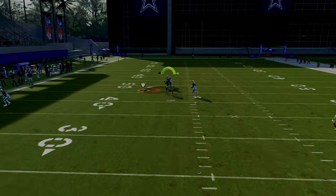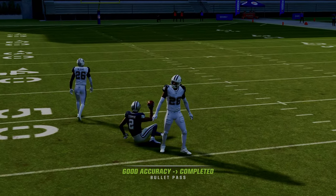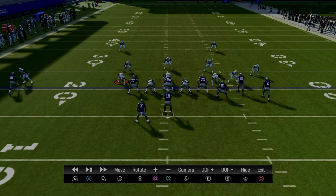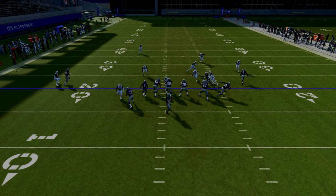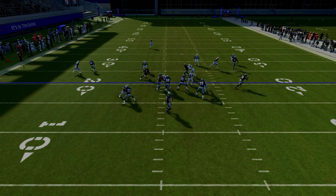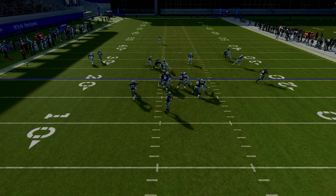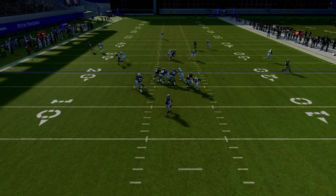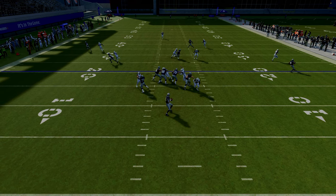After we snap the ball, the post route will destroy man coverage in the middle of the field. Looking at this in instant replay, the first read I always look to is the tight end — I always want to peek out there and see if I can throw that flat. In this example they have it manned up, so as I look over the middle I have a mesh concept, which is a high-low in the middle of the field.